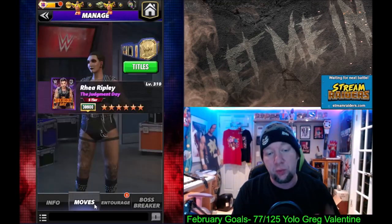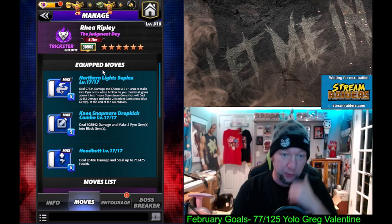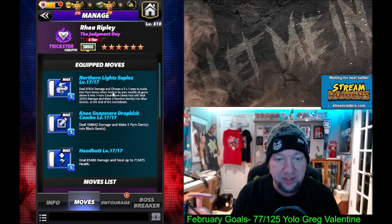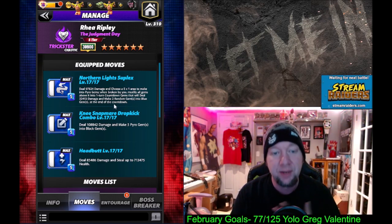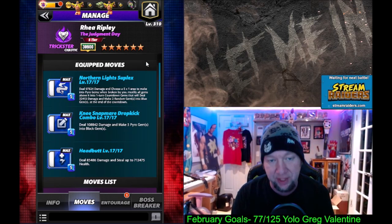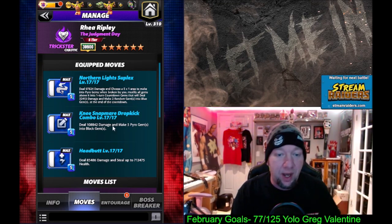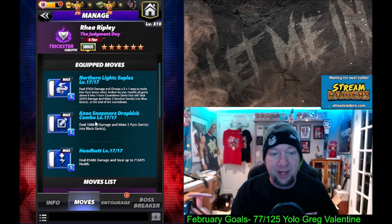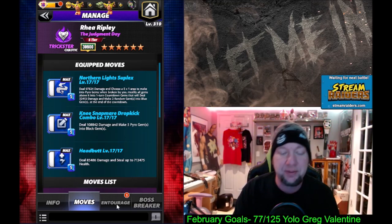We're going to jump right into the six-star moveset. Triple Blue here — Northern Light Suplex, five charge, deals 97,000 damage. Choose a five-by-one area to make into Pyro Gems; when broken by me, modify all gems above it into one-turn countdown gems that deal 32,000 damage and make two random gems into Blue at the end of the countdown. That's going to spam Blue, break the whole board up, and recharge. We can make Pyro Gems into Black Gems to activate them. Then we have the Headbutt — deal 85,000 damage and steal up to 713,000 health.